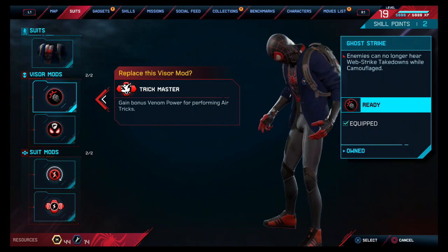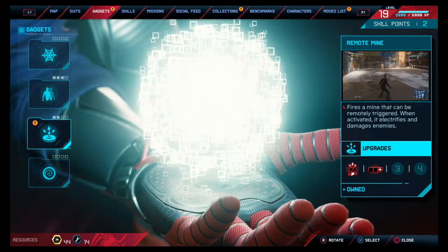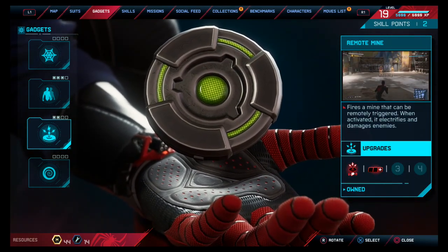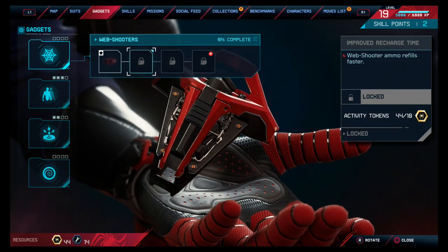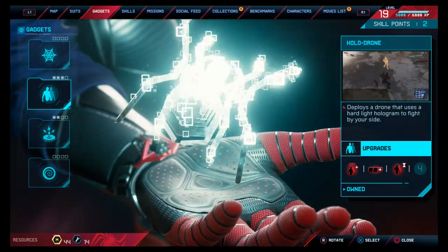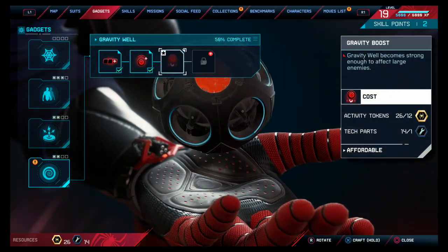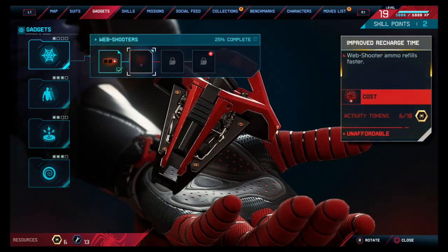Alright, Brooklyn Visions Academy suit — nice. It gives a bonus venom power for performing air tricks. We had that on the last video. Can I unlock these? It's affordable! Max remotes — what was that one? I can increase the web shooters. I can afford this. Affordable, grab that one — affordable. I can afford all these guys, that's awesome. One more — can I afford it? Oh, I can. Just get them all!